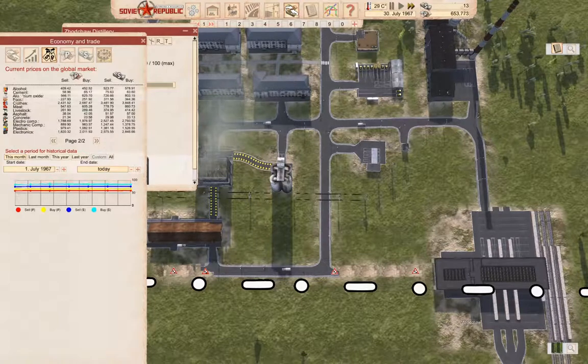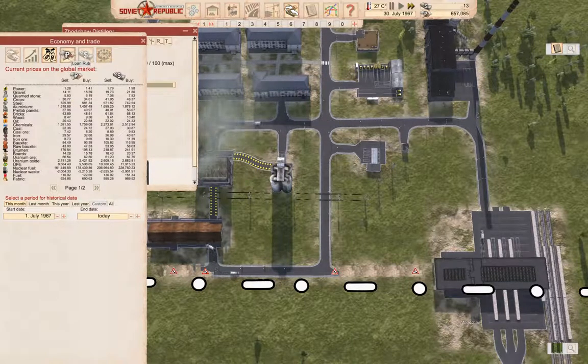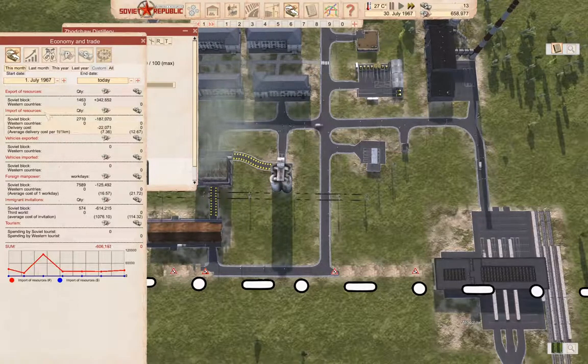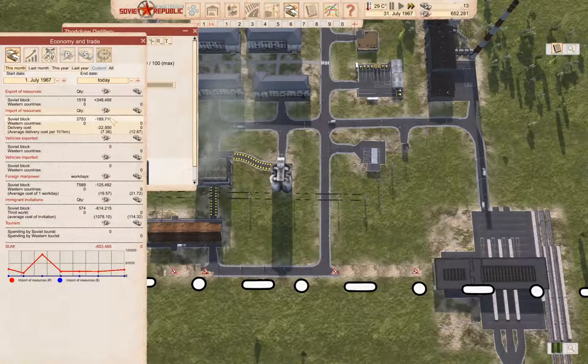And if we go back here — crops — we're buying at $30. So we are exporting resources to the tune of $350,000. And we're importing to the tune of $190,000.